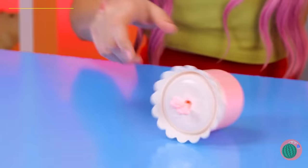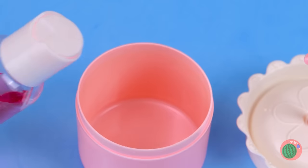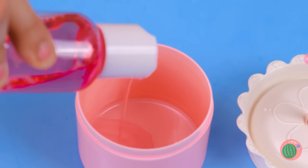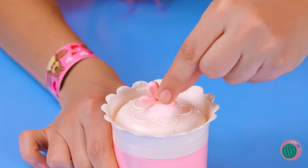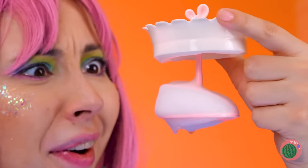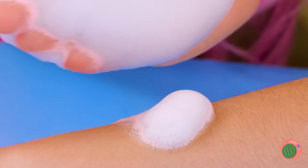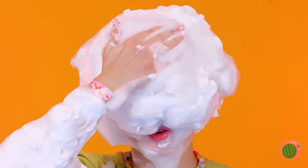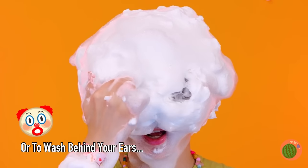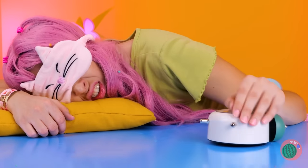Don't let that one get away — it's a foam maker! Open it up and pour in some soap. Now just pretend you're churning butter. Just look at all that foam — nice and thick. Don't put it to waste, lather it on. Spick and span — don't forget eye holes. Time to wake up and greet the day.